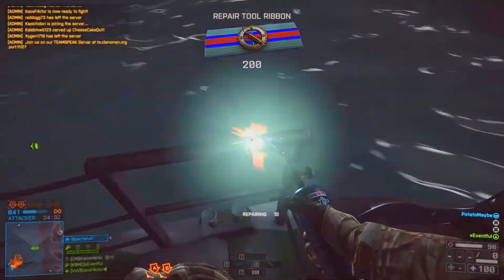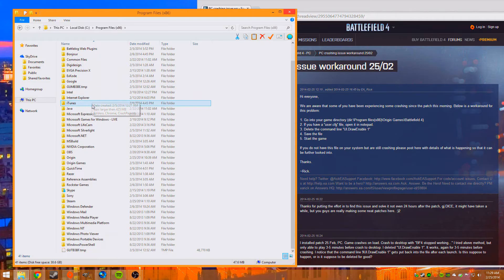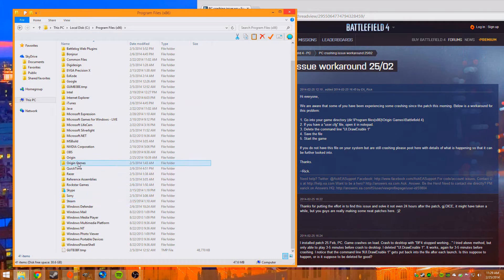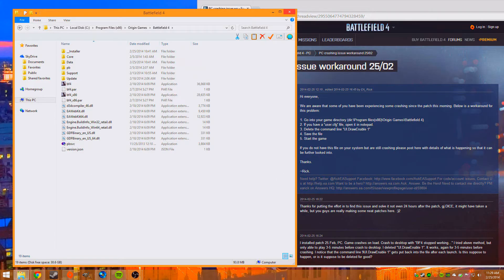Here's a quick workaround — I'll leave the forum post along with other links down below. Basically you're going to go to your Battlefield 4 folder, wherever you saved the game. I have it in Origin Games here under Battlefield 4. If you're having crashes, there should be a user config file. Go in and delete the 'UI.DrawEnable 1' command — that's just a HUD setting. It should reset something in there and not actually delete your HUD, and it looks like it might be working for some people.